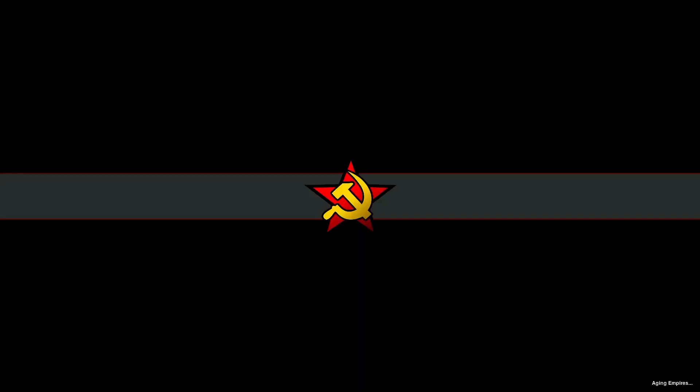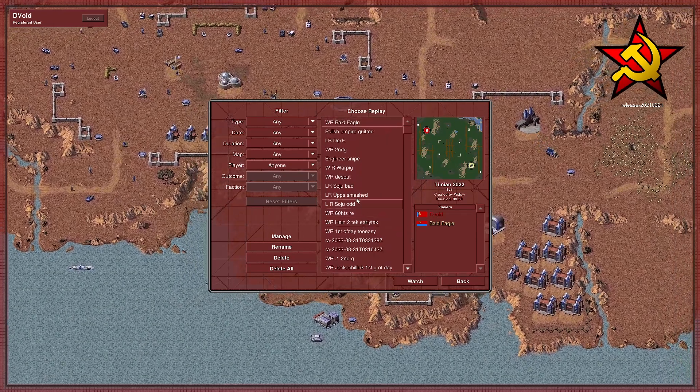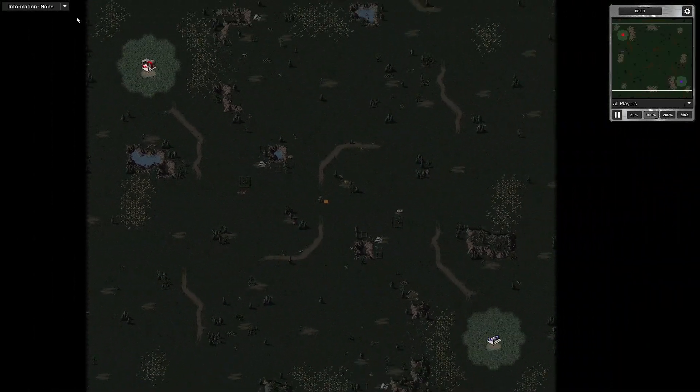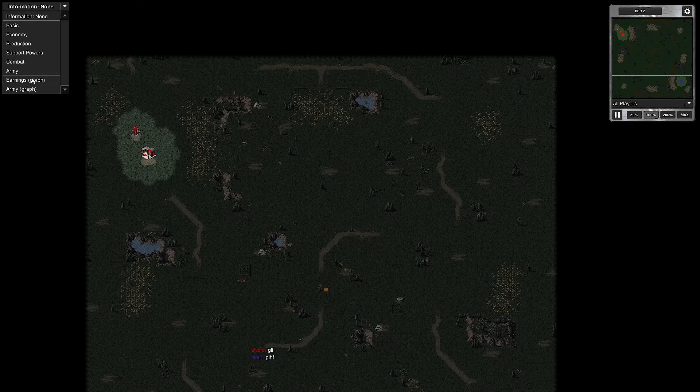Sometimes it just happens like that — you get a bad start. The third game I want to show you is this one when it comes to engineer hunting. This one's on Woodlands map, and I've started to use this map a bit more often lately. I'm using Russia and my opponent's using Ukraine for this one.